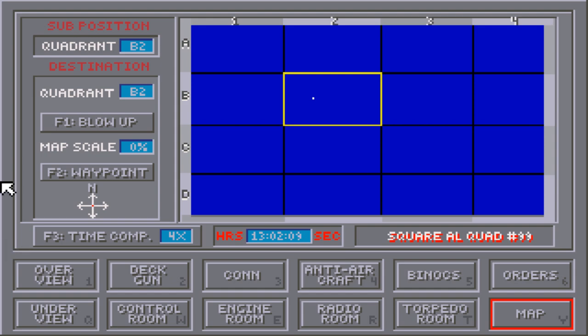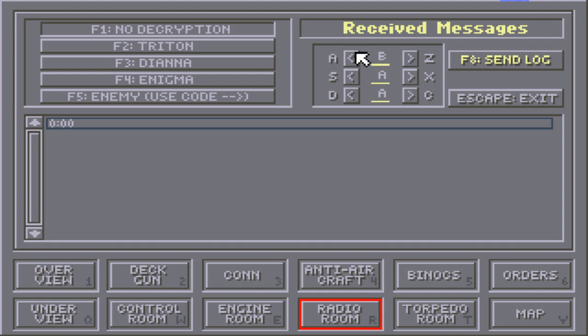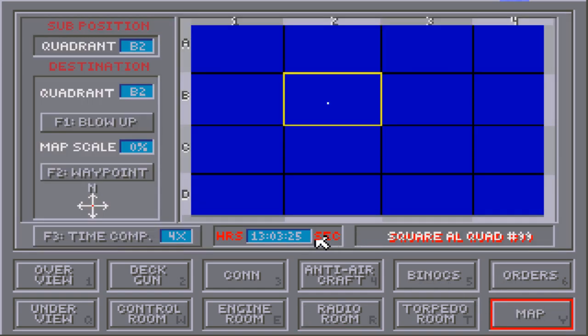I did speed up the time a little bit so we shouldn't have to wait too long. While we wait, there is a radio room where we can receive messages. It is even possible to receive coded enemy messages, and if you receive those, it's up to you to decode them — it's a gimmicky little feature but it adds more to the game than it seems like it should. I do kind of like cryptology a little anyway. We can also use the radio room to request a resupply so we can get our submarine repaired and rearmed as needed.